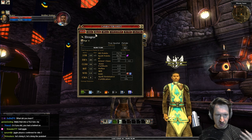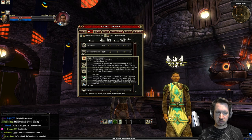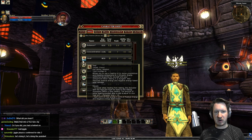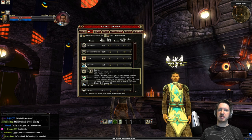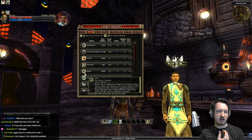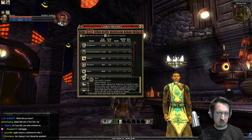As a ranger you get a lot of skill points every level. The main ones I recommend are: Use Magic Device, Swim, Spot, Search, Heal, Concentration, and Balance. Concentration is good because getting hit while casting a spell can interrupt it — rangers have healing spells, so losing those in combat is bad. Heal improves the power of your healing spells. Search lets you find secret doors. Spot lets you see hidden or stealthed monsters — to others they'll be invisible, but you'll see an outline of them.